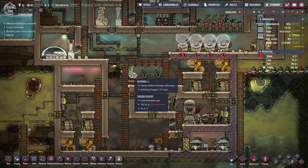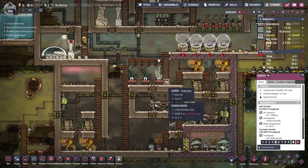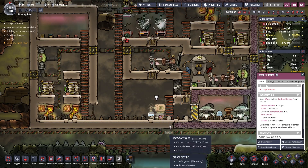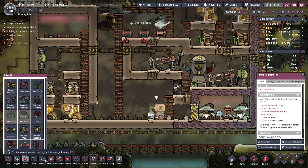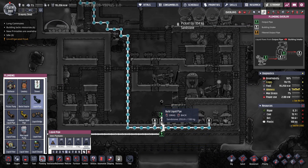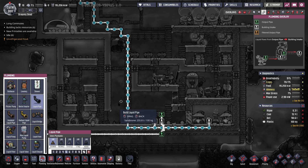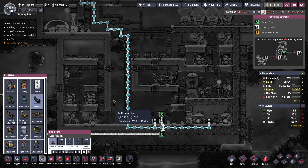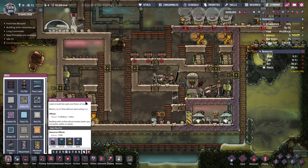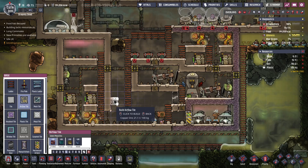I wholeheartedly agree that I've made a bad choice in moving these guys up. Basically, if the oxygen skimmer is going to do its job, those three guys are going to die while they're up there. So what we should do is relocate the oxygen skimmer. Let me just check its plumbing route — possibly I need to put it up on a shelf over here, maybe up here. We'll make them airflow tiles so he's not limited to anything below him.